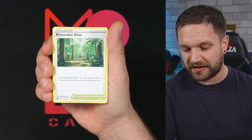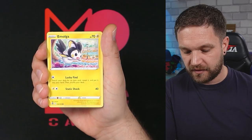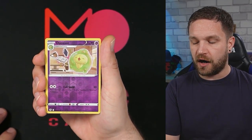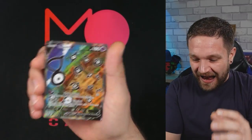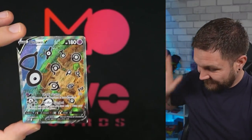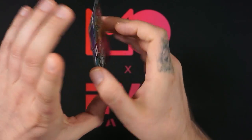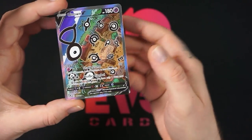Last pack: Misdreavus, Wailmer, Murkrow, Emolga, Meditite. No trainer gallery... wait — no way! We actually got something! We got the alternate art Unown V! Come on, look at that — it is looking really clean!